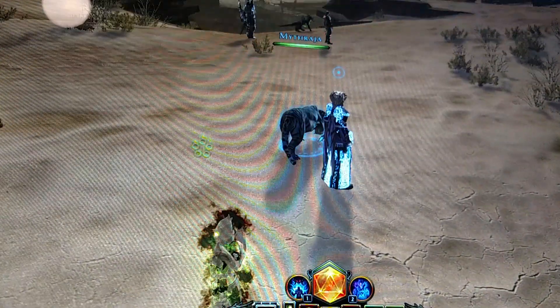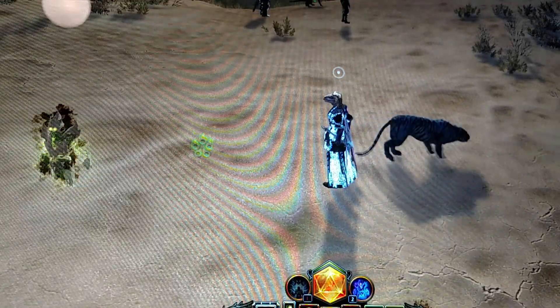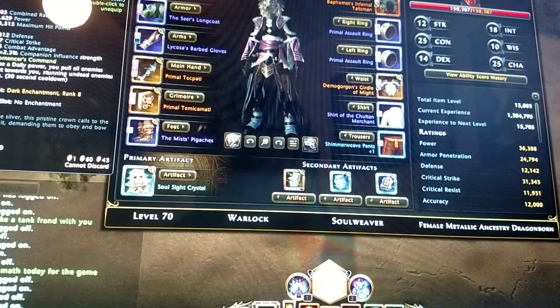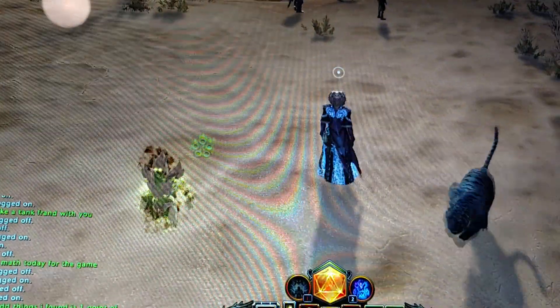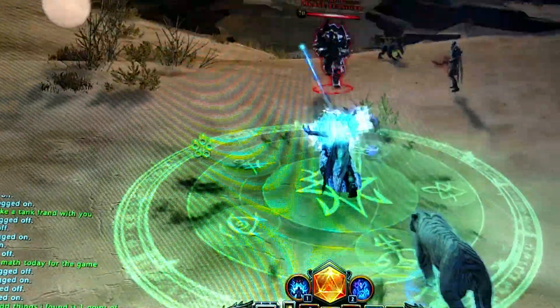I may have found a glitch in Mod 16 preview. This little helmet here, Crown of the Undead — when you use a daily power, you pull enemies within 20 feet towards you, stunning undead enemies for three seconds, with a 30 second cooldown. Great helmet, but I'll show you what can happen.